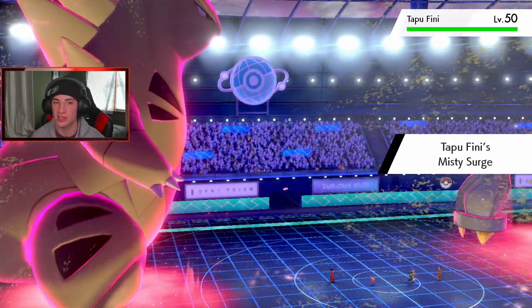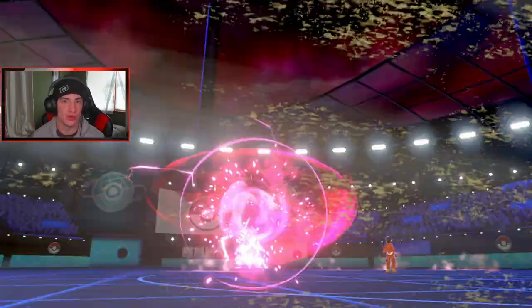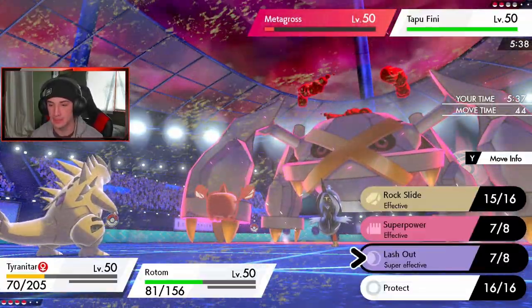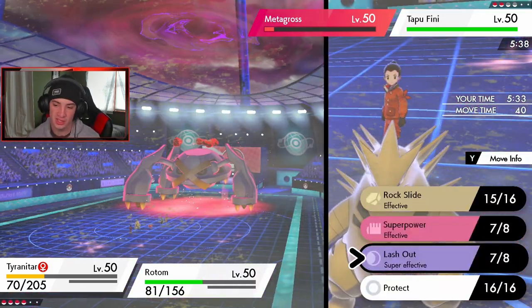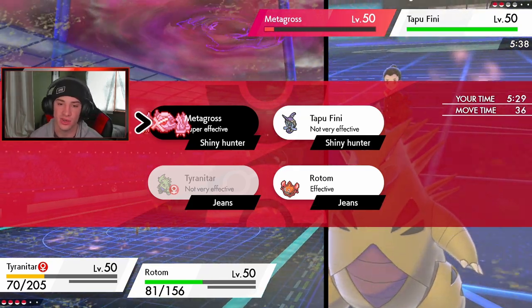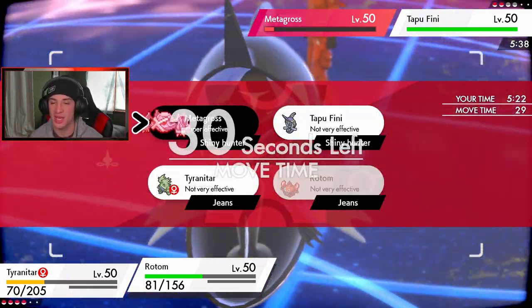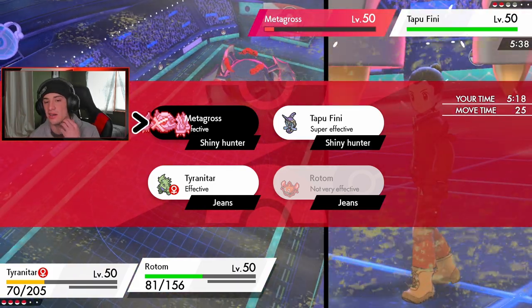I still have Kartana and Landorus in the back — Landorus is Choice Scarf, which is huge. Let me try to drop a Rock Slide and Lash Out onto Metagross. I really want Metagross gone, so we double up on the Metagross slot. Is Thunderbolt going to take it out? It should — and it does! Thank the lord, I thought it was going to survive on like 1 HP.